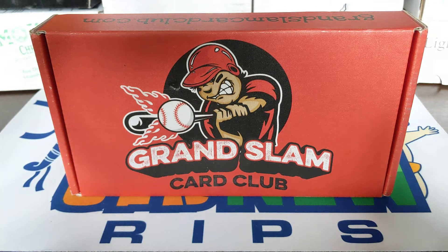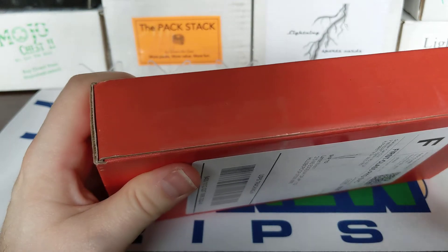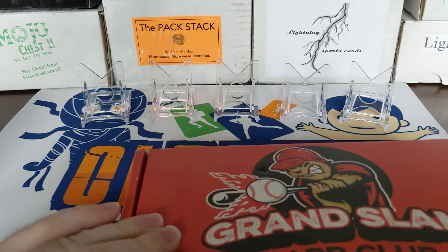This is the Plus Rookie Box, it's forty dollars and it's supposed to have eight to ten packs. Mostly you're just going to have the lower end packs. They actually have football and basketball now as well, though the basketball was sold out. So let's go ahead and get into it. Hopefully we get some nice packs, some nice cards, find some nice hits.